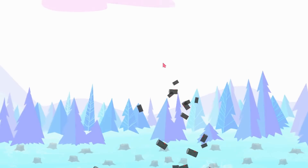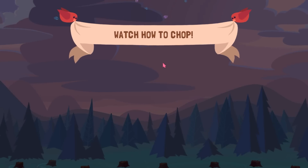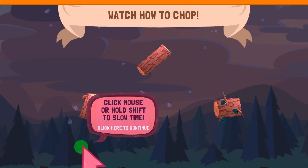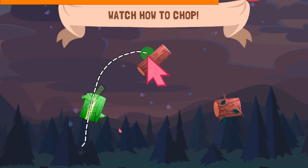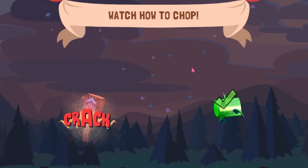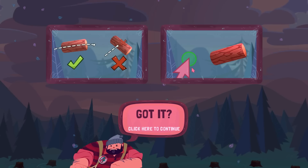Thor power right there. So I guess I'm going to learn how to chop. Click mouse or hold shift to slow time. There we go. Looks like I'm a lumberjack with superpowers. Click here to continue. So I have to drop that through the logs before the time expires, I guess. Something like that.